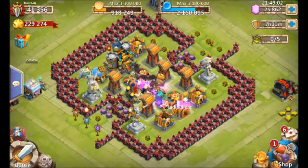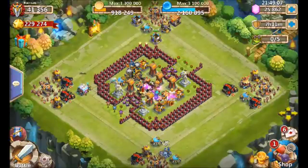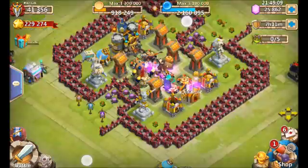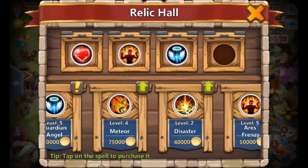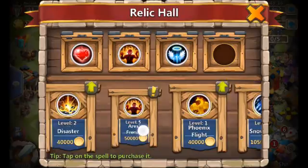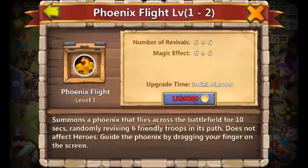So now we need to find 700 might. Building-wise you're not gonna gain a lot of might — I'm not even gonna look at that. The two things that'll gain might are Magic and Troops. Let's check what we've got leveling — we do not have anything, and we can start something leveling if we have enough gold, but we do not.